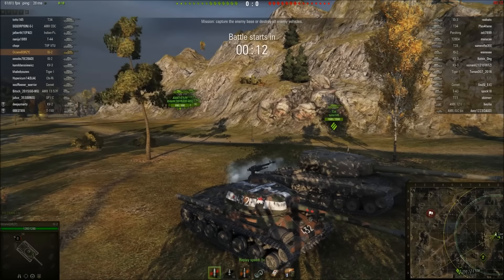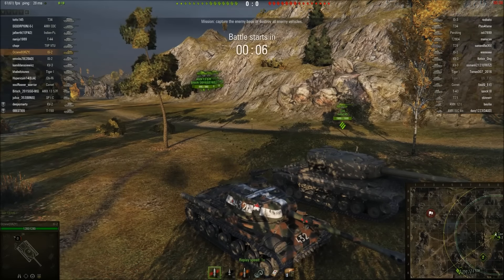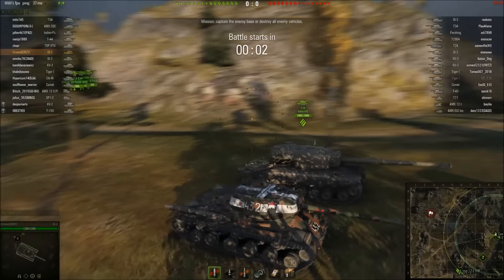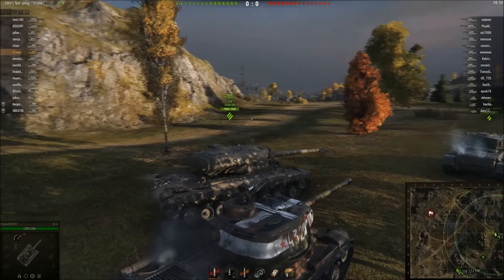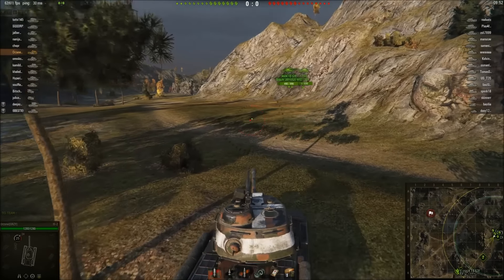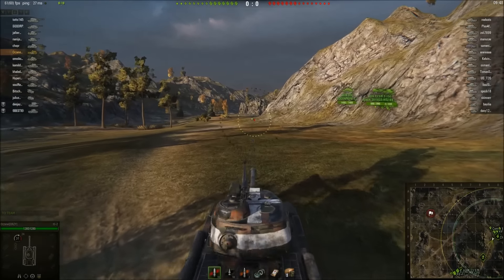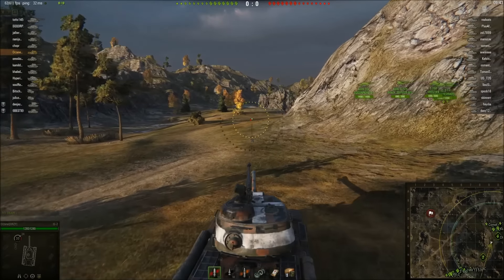Howdy people and welcome to this video where we're going to be highlighting the IS-2 from the Berlin Trio. It's a premium tank and we're going to be highlighting the three gun marks on this tank. We're on Corellia in assault mode. The enemy top tier tanks are IS-3, T-34, Pershing, and Super Pershing.